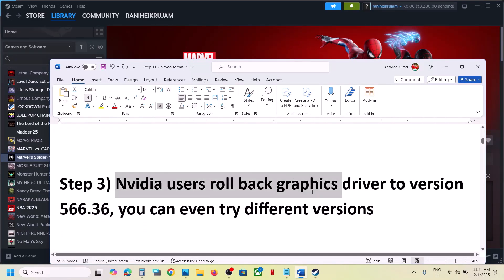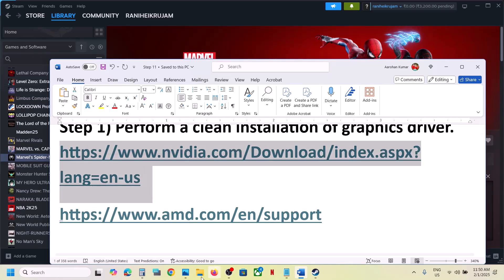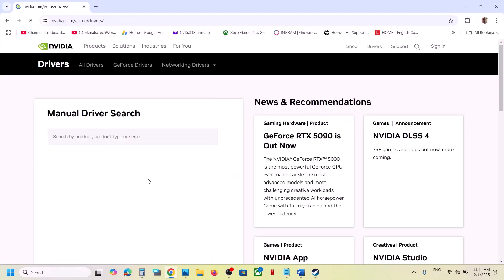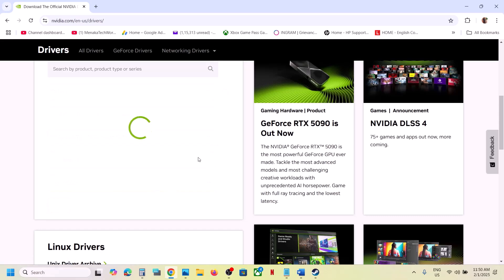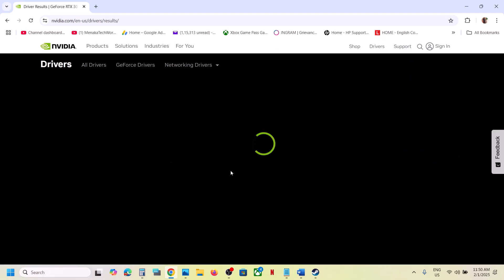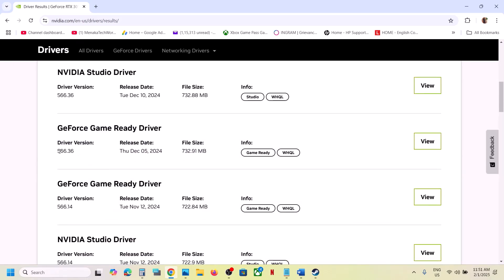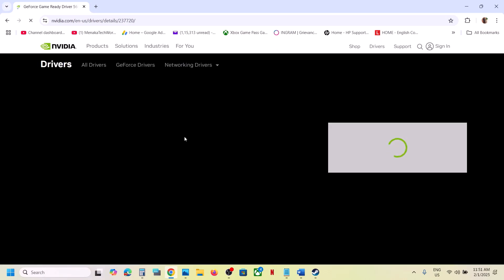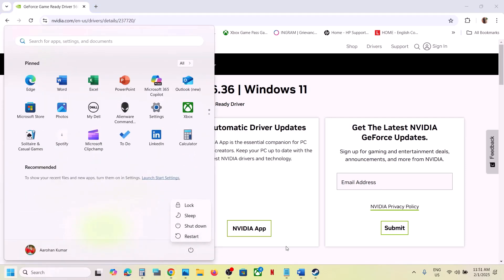For NVIDIA users, you can roll back your graphics driver to version 566.36 — this has worked for many players, but you can try different versions too. Go to the NVIDIA website, select your graphics card and the right operating system, click Find, then on the results page click View More Versions and find GeForce Game Ready Driver 566.36. Download it, run the exe file, make sure you check Perform a Clean Installation, then restart your computer and launch the game.